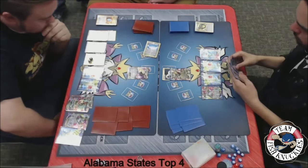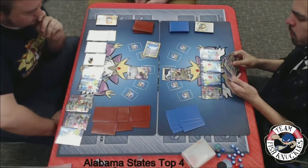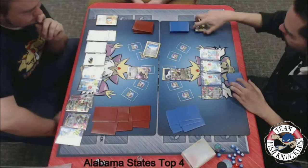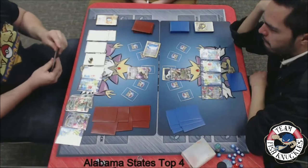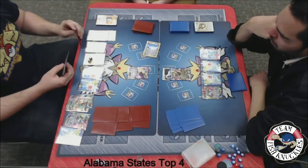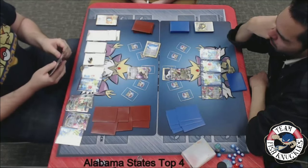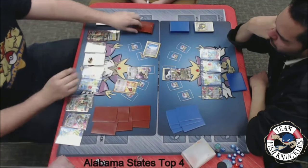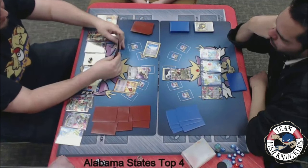On to Jose's turn, he has played two Puzzle of Times already getting the two Super Scoop Ups, so he has two left in the deck. He has one Double Dragon down. We'll see a pass from Jose on to Blake's turn — now Blake can play all of his cards freely. He does not have any limits, he can play Special Energies and Tools. A DCE to the benched Mega Rayquaza. We'll see a Trainer's Mail — can Blake somehow get this Aegislash out of the active spot?